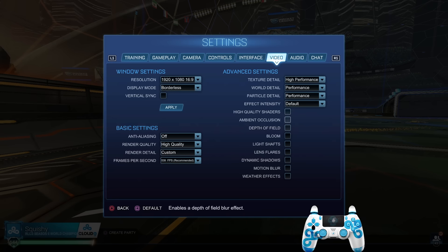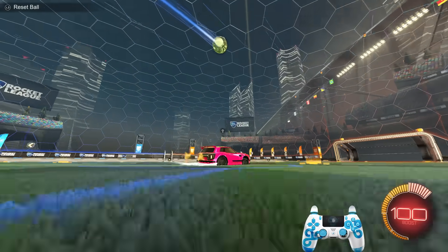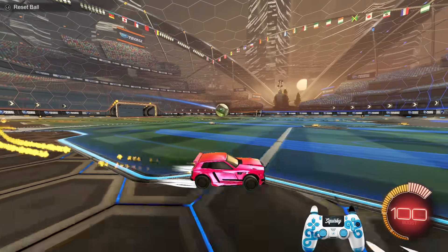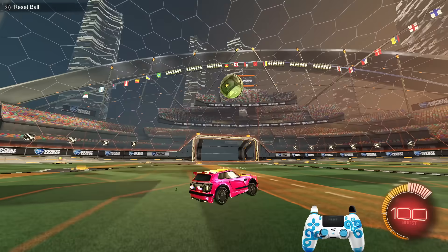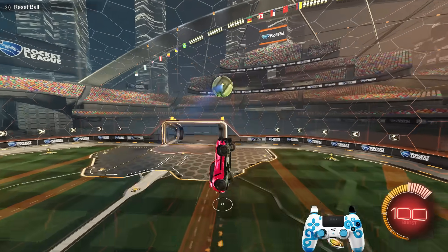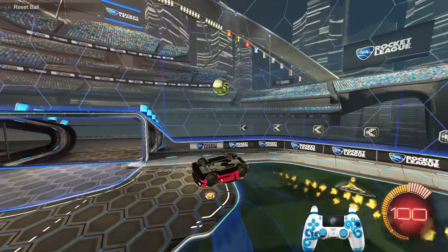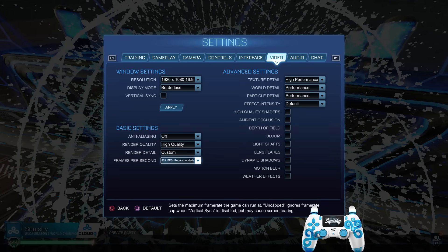For video settings, I have everything at the lowest — that's common among all pros. The only thing I change is world detail to high quality. The reason is you get multiple ball trails: if I bang the ball you'll see four or five trails following it, whereas on lower settings there's only one trail. It can make double taps and reading the ball trajectory a little easier. I'd recommend not messing with other video settings outside of this one change.